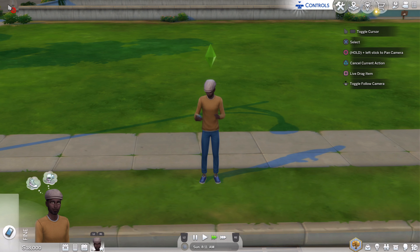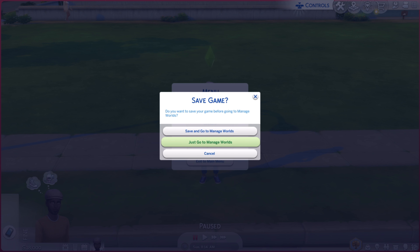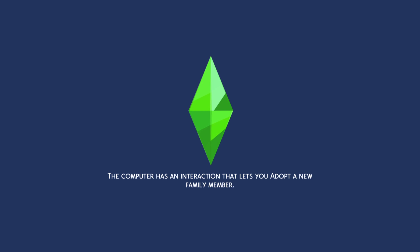Now go to the menus and select 'Manage Worlds.' We don't need that first character anymore — it was just for the first section.